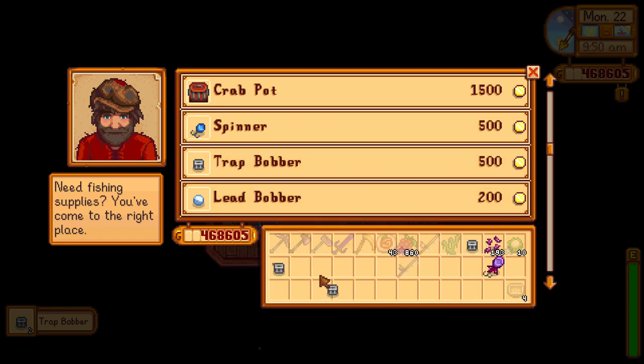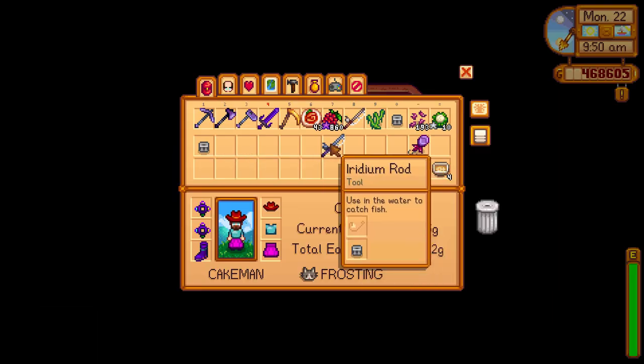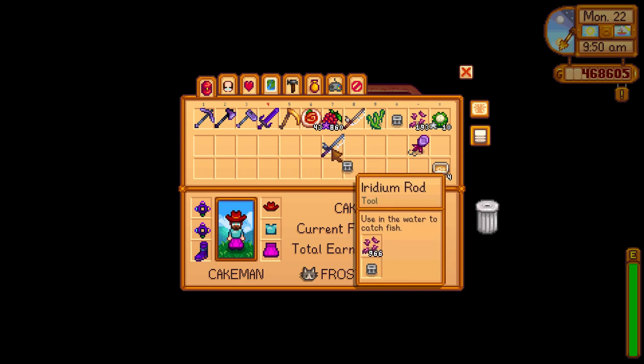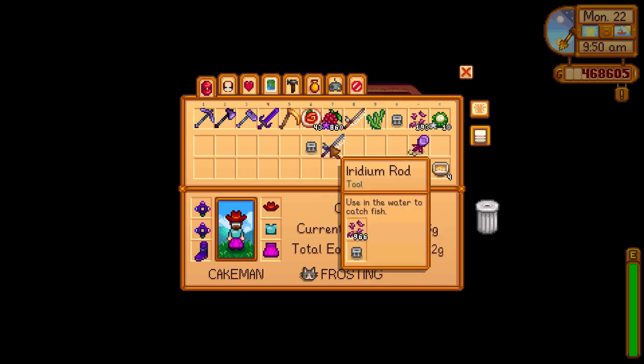You can buy the iridium rod once you reach level 6 fishing. So first of all, you have to reach level 6 fishing before you think about using fishing tackle. Then you buy the iridium rod and right-click the fishing tackle and left-click the iridium rod and you can see the tackle.